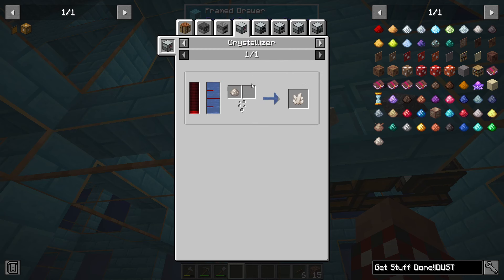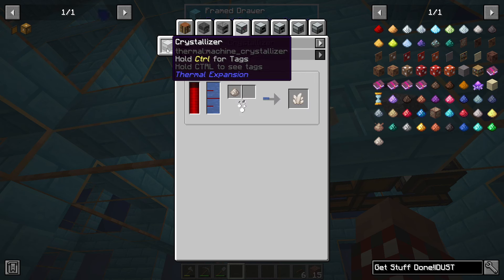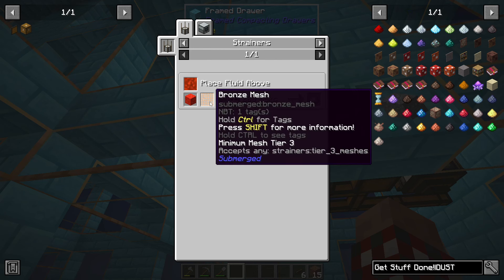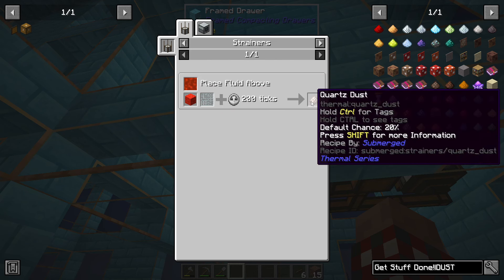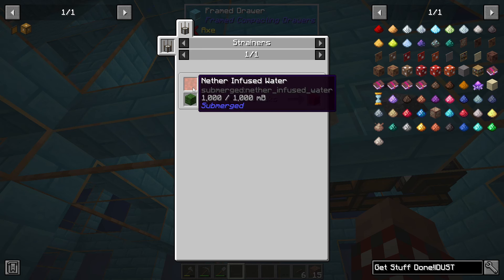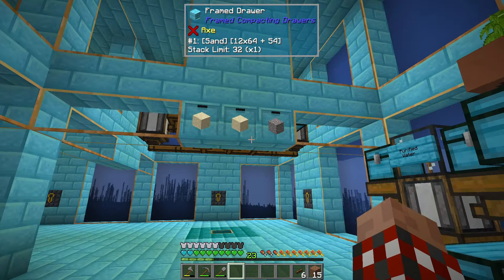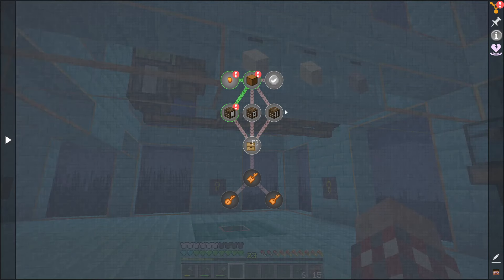Quartz — I need to get this going and to make the nether quartz I'm going to need to make quartz dust. This is Thermal Expansion to make the quartz dust — I can pulverize it, that's not going to work for me. I need to do some strainer stuff — iron or bronze, nether mulch, nether infused water will get me some quartz dust. So that means I need to figure out how to make this nether infused water. That's another episode — for right now, I'm really happy that I've gotten these set up.